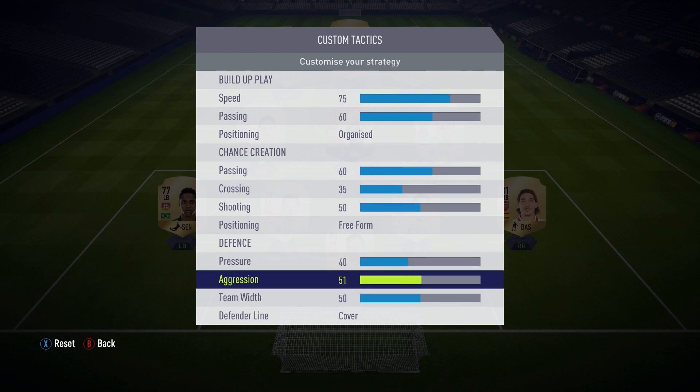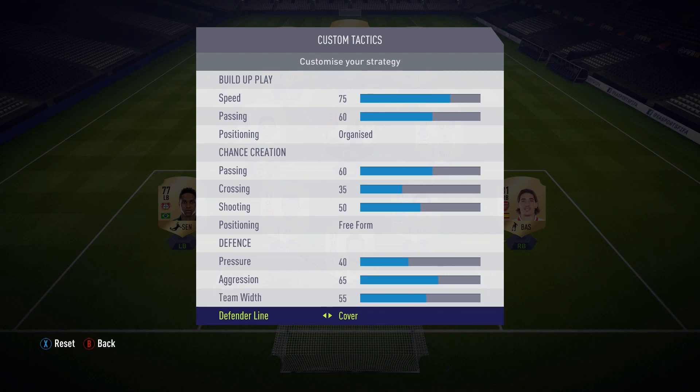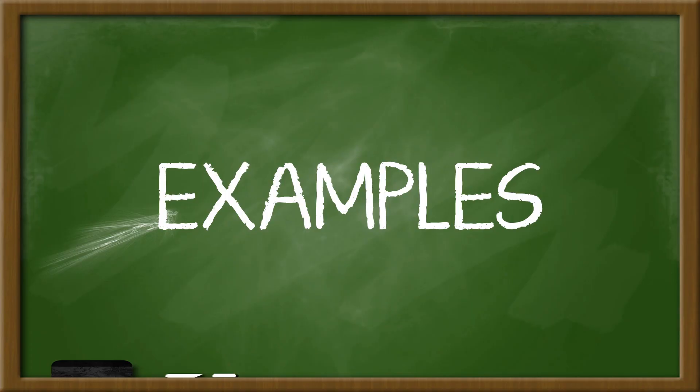Then we move over to aggression — I like to move that up to 65. I want there to be a bit of pressure, always someone there manning the opponent so they don't have all the space in the world. Then we move over to team width — I like to move that up just a little bit to 55, to make sure the defensive line is a good width apart, not too far and not too close together. And of course, defender line — very important — keep that at cover. There's no reason to change that.